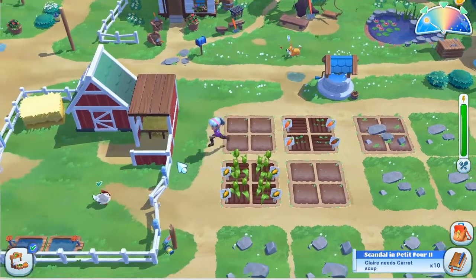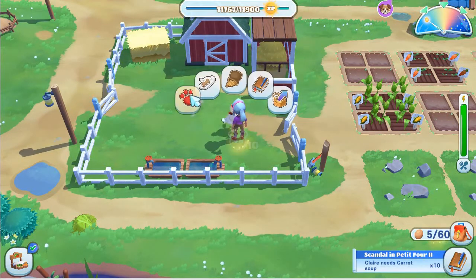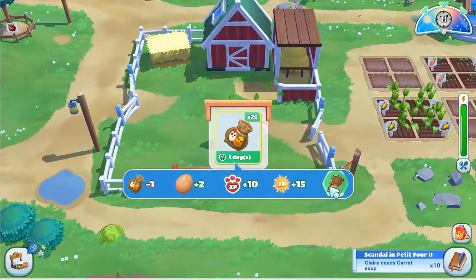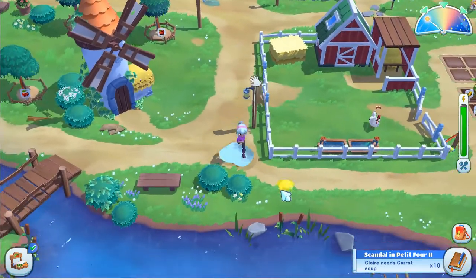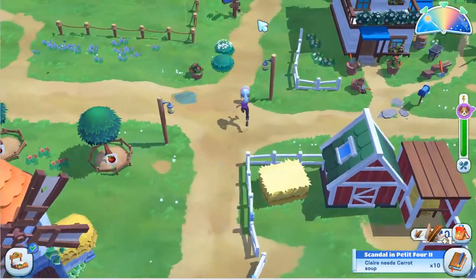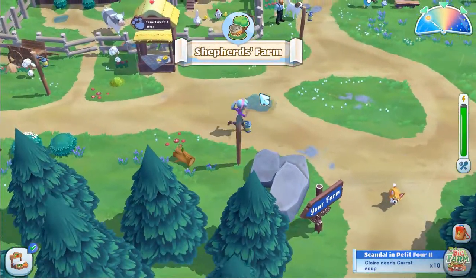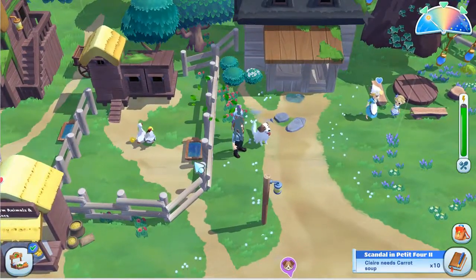Jacob, you wanted treats. I don't tend to use treats very often because they're there to upgrade your animal levels, and that's not something I'm really too worried about most of the time. The animals are going to level up when they level up. Giving them treats might do it faster — that's useful if you want to sell lots of animals. But if you don't need to, you don't need to. So, Jacob wants the treats — you can give him the treats.